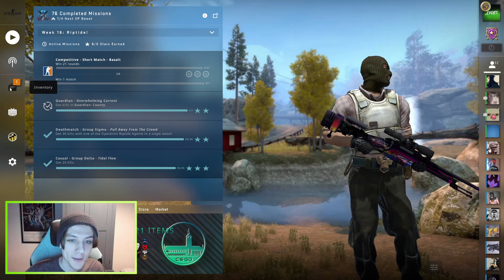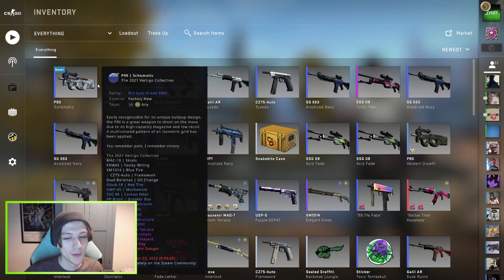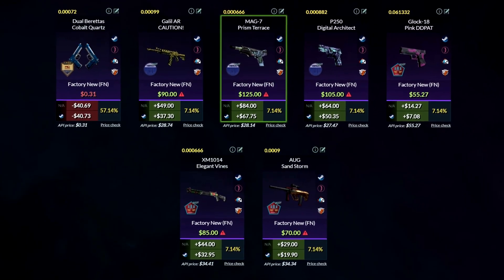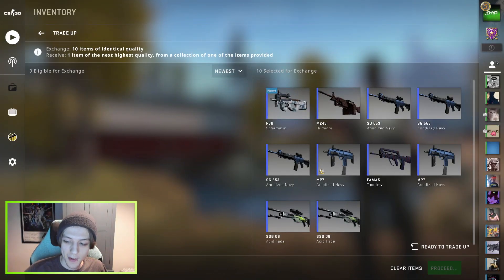The final mil-spec skin I needed has finally arrived - here we have it, P90 schematics. So we're going to load up the final trade-up of the video and hopefully we can get that triple zero float skin. It turns out one of the mil specs I couldn't actually find a low enough float, as they're just so overpriced on the buff market. So instead I've got this M249 humidor in here. That'll give us half the chance at getting some of the Mirage skins instead in a triple zero float, which would be lovely. Without further ado, let's do it - in three, in two, in one.